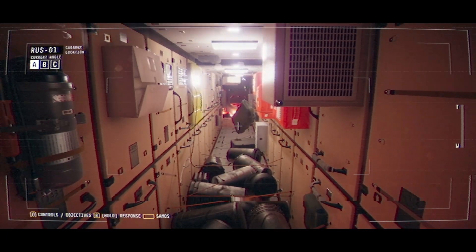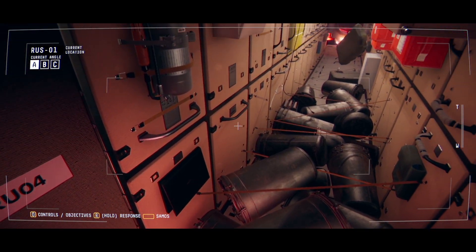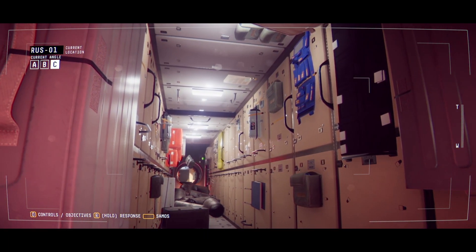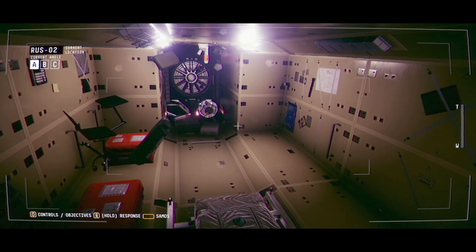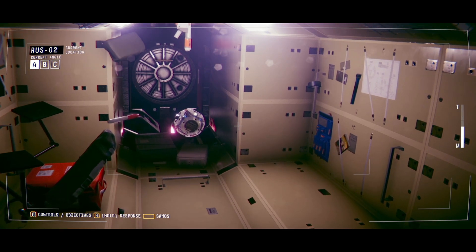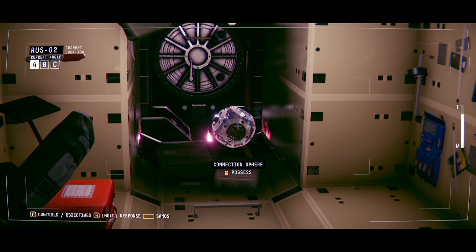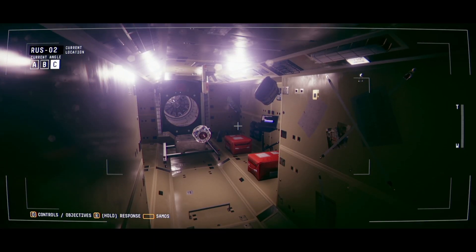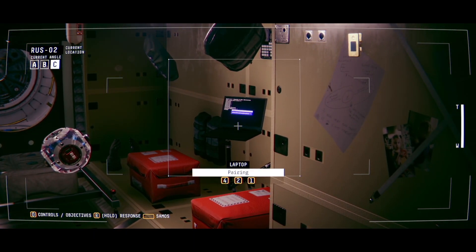I guess we start here. Not seeing Jim here. Just have a look around. So he's not in this one. Looks like we got a sphere here. Should we possess it? Doesn't look like we can. We do have a laptop here. We'll link into that and see what it's got for us. 214 - there we go, paired in.